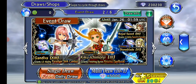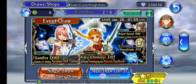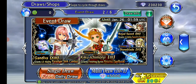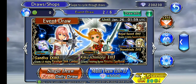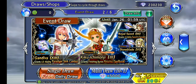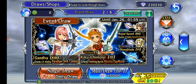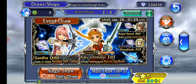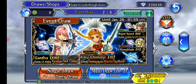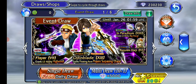The return banner features Onion Knight, who gets a BT Plus here as well, and has Celis on his banner up to EX, along with the return of Sarah. The two main characters of each banner also get their level 90s, so Sarah, Onion Knight, Cid, and Gnoll all get level 90.